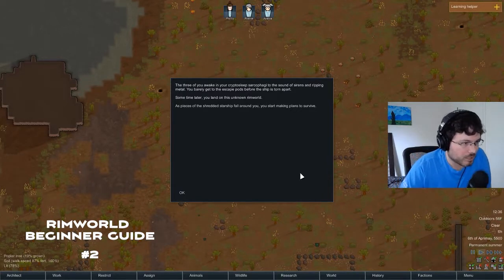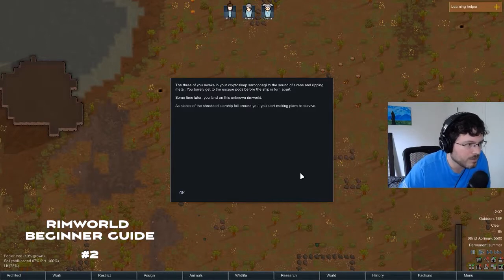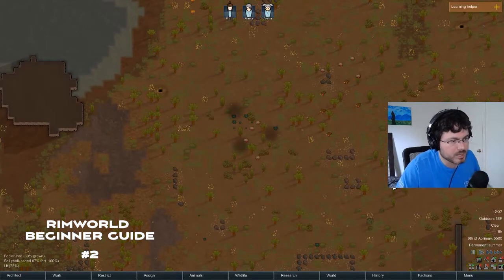This is how the game starts - it gives you a little narration. You awaken in your casket to the sound of sirens and ripping metal. You barely get to the escape pods before the ship is torn apart. Sometime later you land on this unknown rim world as pieces of the shredded starship fall around you, and you start making plans to survive.